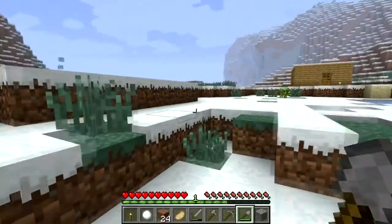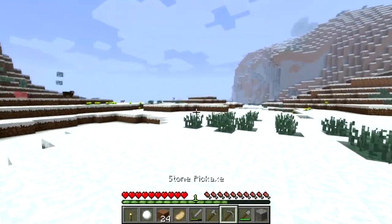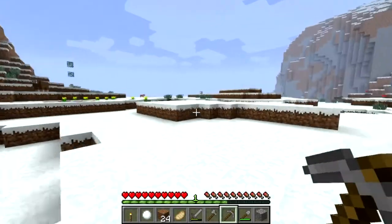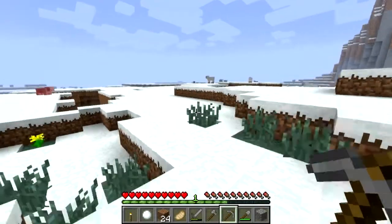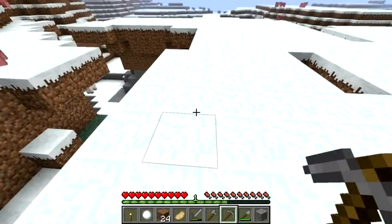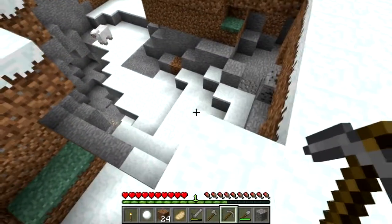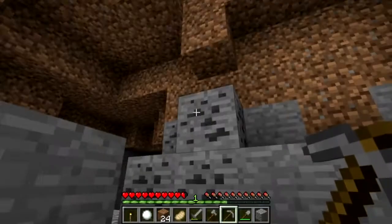That will get you lots and lots of stone, and what we're looking for is, of course, iron. Now if we go this way — I recently stumbled on this — you will find these naturally occurring throughout the Minecraft world. You've got little randomly forming bits. So if we go down here, you will see over here we have coal.